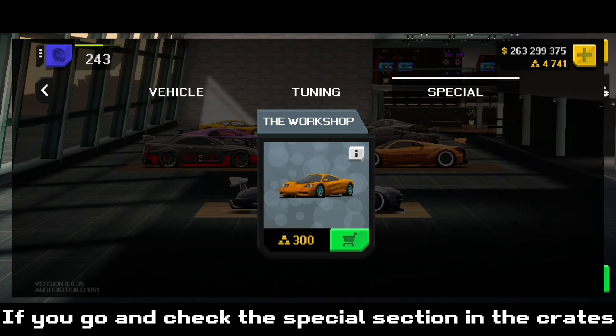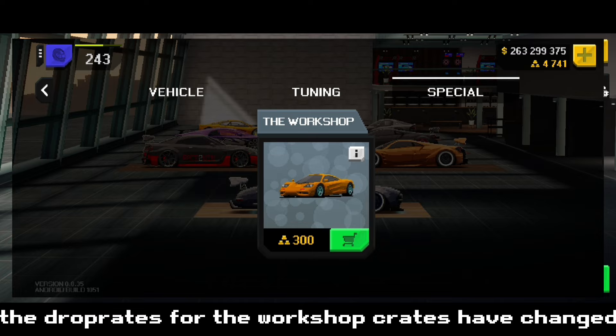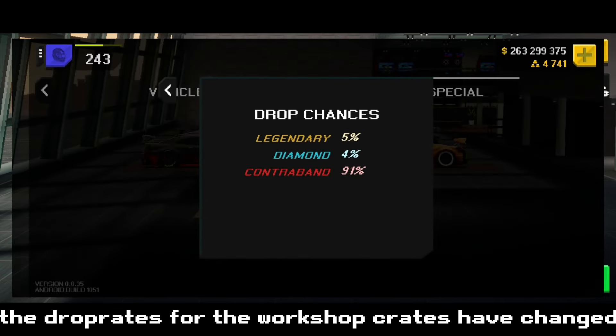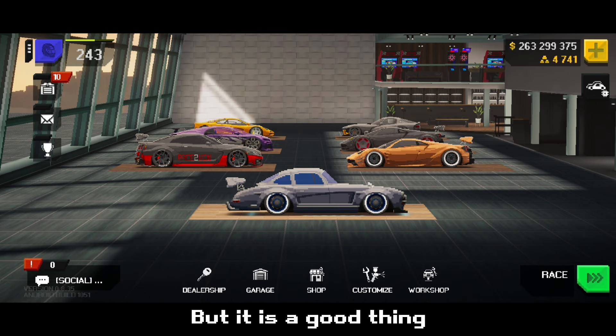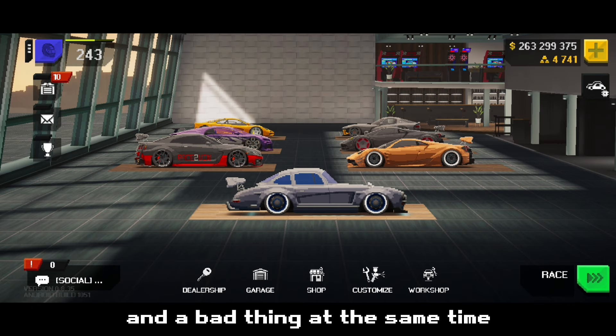If you go and check the special section in the crates, the drop rates for the workshop crates have changed, with a 91% chance to obtain the contraband rarity parts. It is a good thing and a bad thing at the same time.